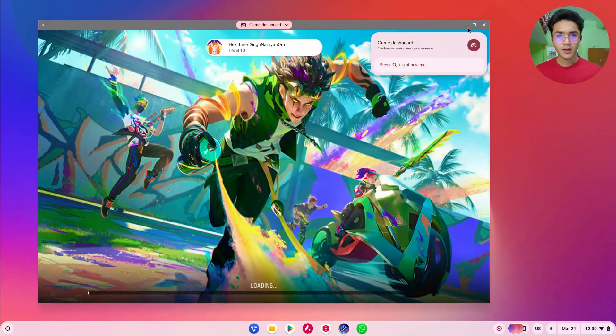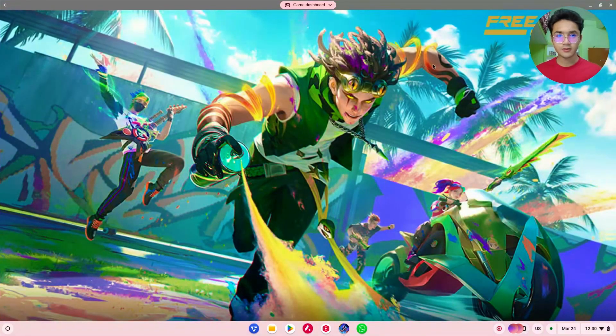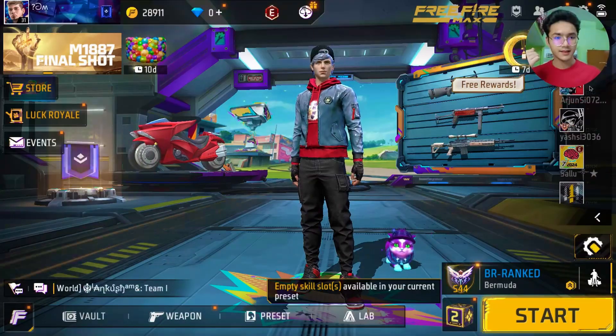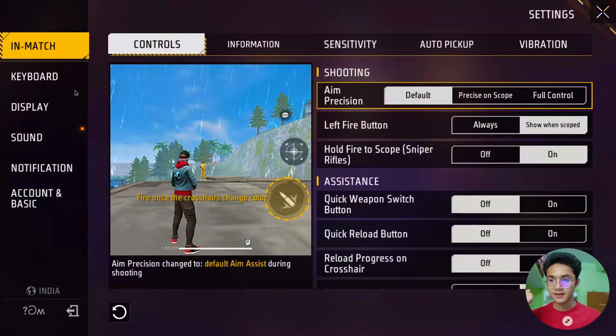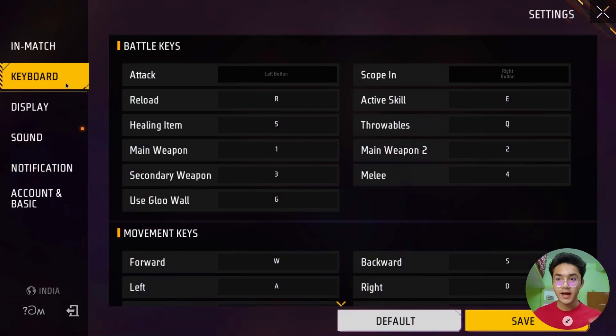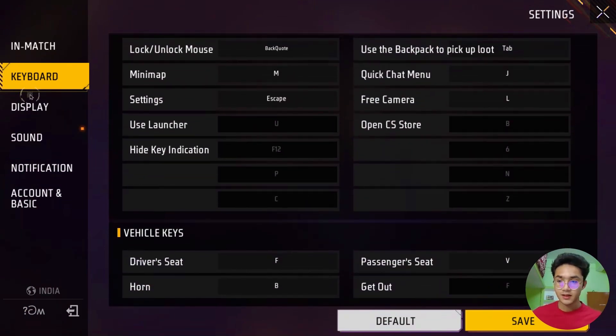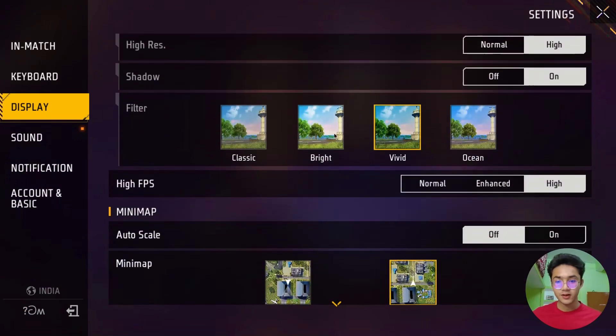There we go. I believe I should get into full screen mode. Now, let me just navigate to settings. And as you can see here, we have official keyboard support built into the game, and you can actually edit each one of the key mappings from here with ease, without any problem. You can go to the highest possible settings you want.